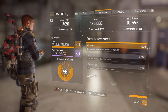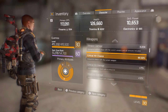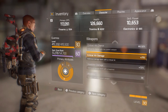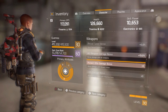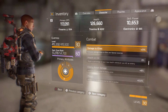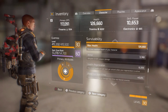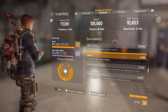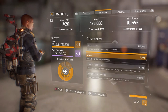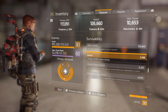I'm running weapon damage at 8,000, critical hit chance at 44%, critical hit damage at 71%, and headshot damage at 72%. For survivability, my armor is at 3,700 — I heard you can max it out at 6,500 — and it allows me to mitigate 52% of incoming weapon damage, which I like.